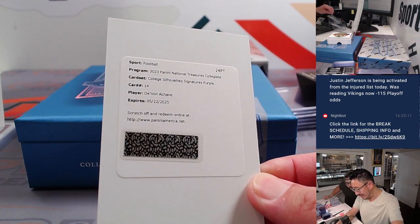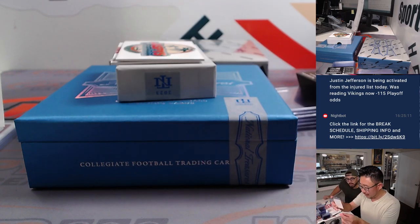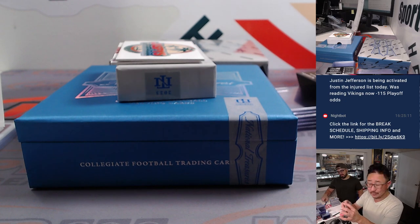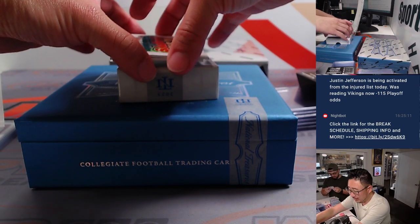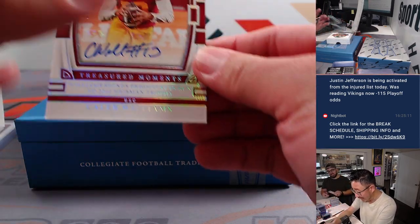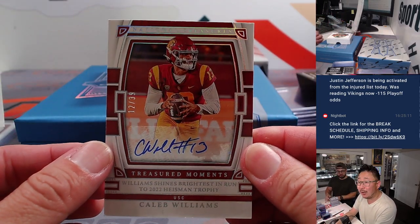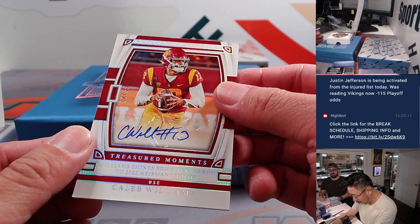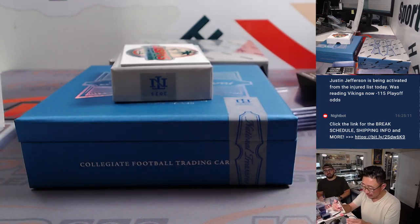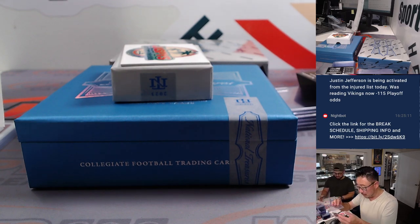College Silhouette Signature in purple — Michael Pittman with Miami. Christopher is a big Dolphins fan. And we got Caleb Williams, 12 out of 39 — Treasured Moment, shining brightest in his run to the 2022 Heisman Trophy. NIL it is — Brandon with the NIL spot.